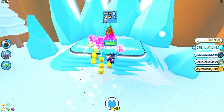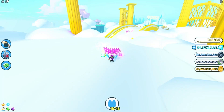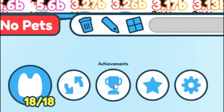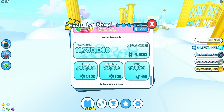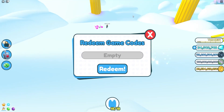Now is a good time to redeem some new Christmas codes. If you don't know already, in Pet Simulator X to claim codes you go to the bottom, click on Versus Pets, then click on Exclusive Shop, scroll down, and click on Redeem. These codes are in no particular order, so let's get into it.